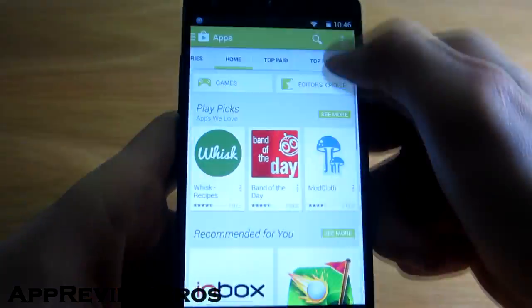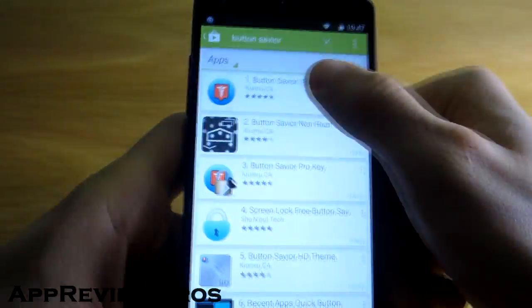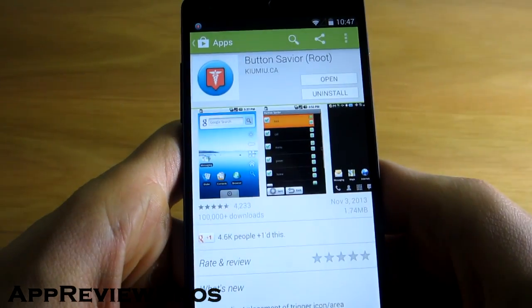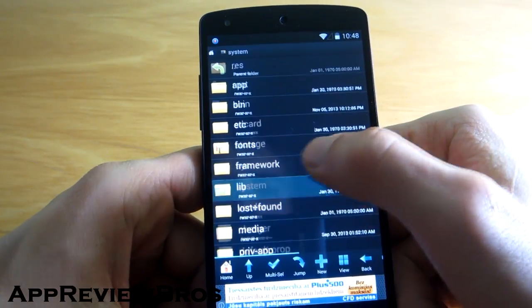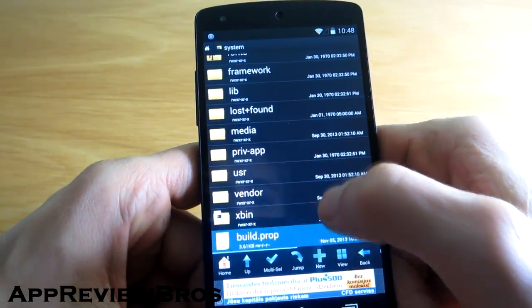First, go to the Google Play Store and search for an application called Button Savior. Once the app has been installed, navigate to the build.prop file by using a root explorer of your choice.